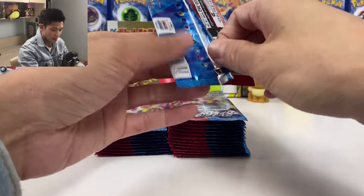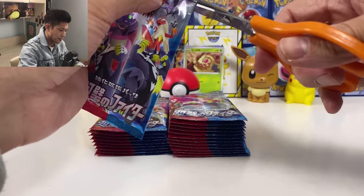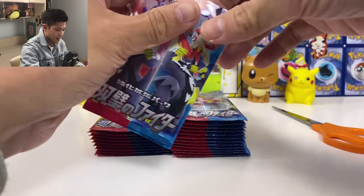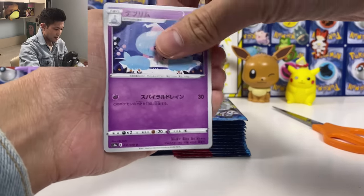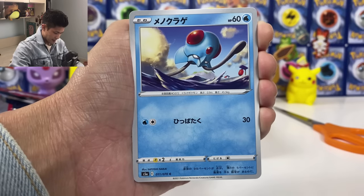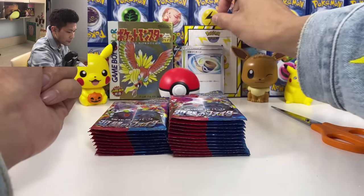Wow, this pack — no holo card. I feel like this box is so hard to open. I'm gonna use scissors in this box then. There's no damage cards. Rufflet. Tentacool, Echoing Horn — put one basic Pokémon from your opponent's discard pile and put them onto the bench.